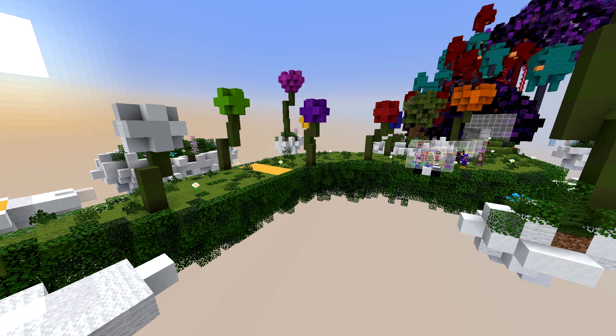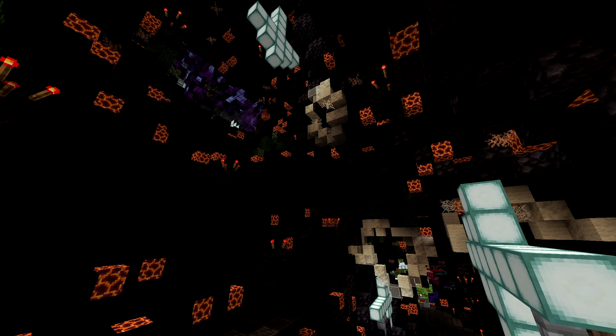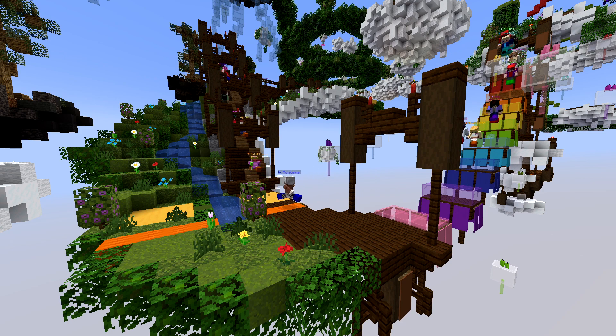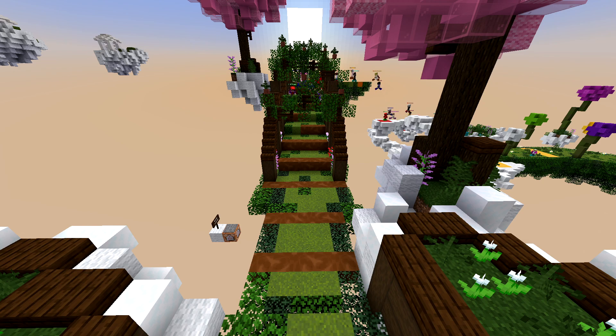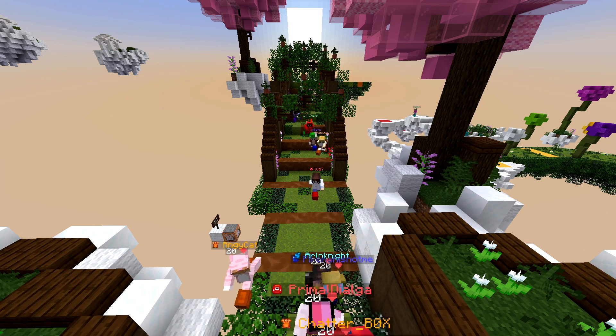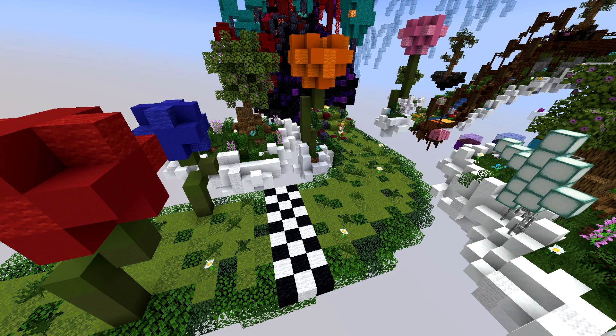Our next game is Speedrun with a brand new original map. This one will have you high in the sky running around in the clouds, and it also has a very cool elytra section at the end which you'll have to navigate through carefully. The speed and jump pads are the same as before, but the brown slowness pads have been drastically nerfed — they'll feel more like hitting a speed bump now instead of running into mud. But they can still make a difference, so avoid them at all cost. Scoring is the same, so try to be the first player to finish.